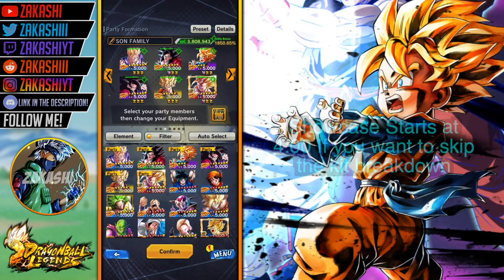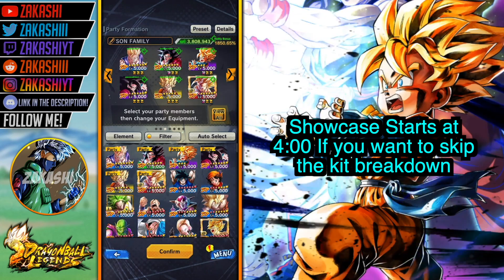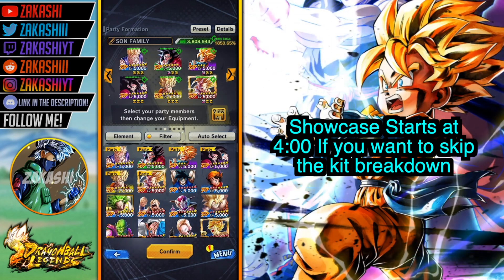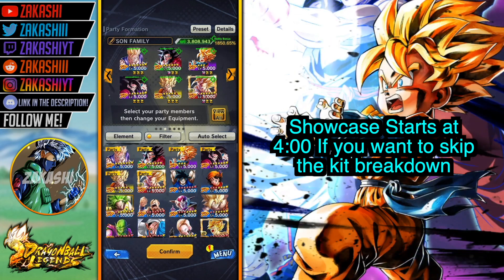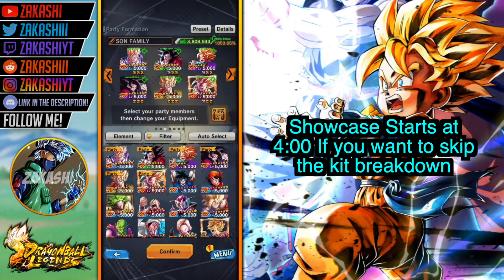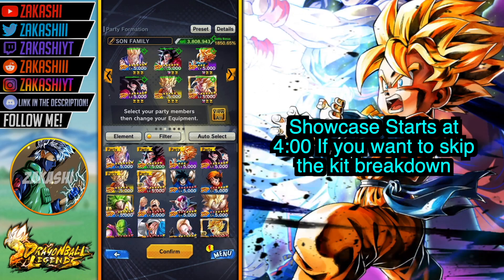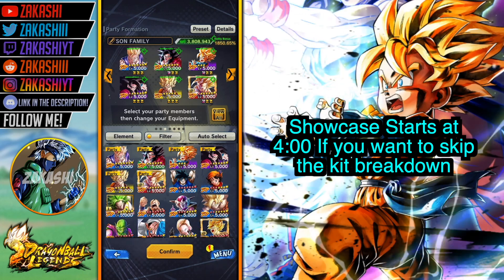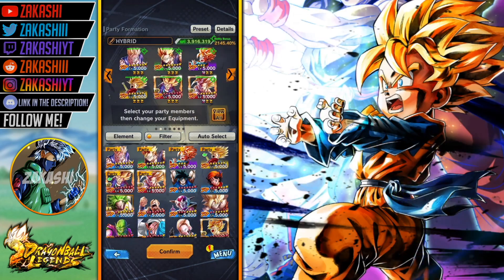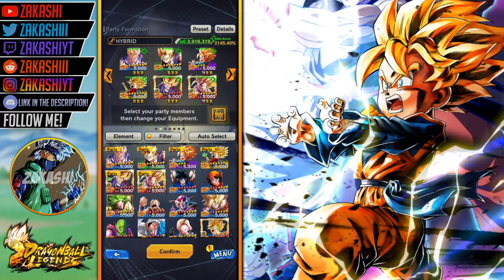My name is Akashi, and in this video we are going to be showcasing LF Super Saiyan Goten. Now this man here is probably one of the worst LFs in the game, but he's an LF nonetheless on the Son Family team. I've got him here on the Son Family team, full Z's by the way, so it's a beautiful team. We're also going to be using him on a hybrid team, full Z's by the way.